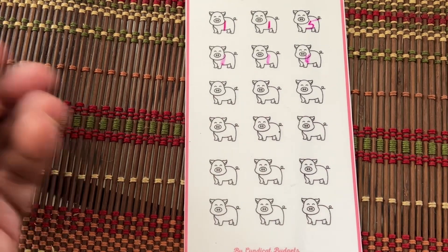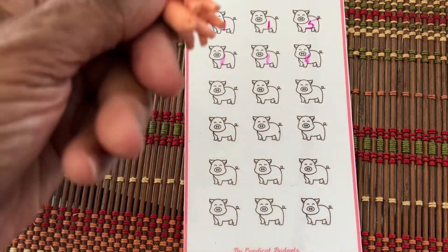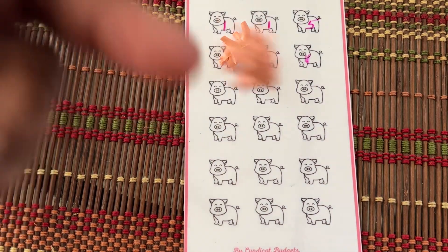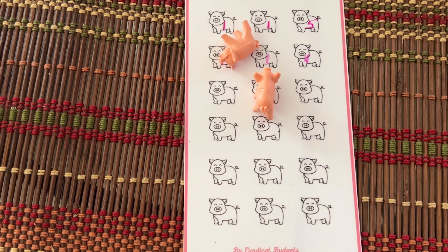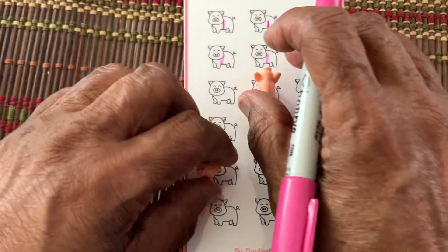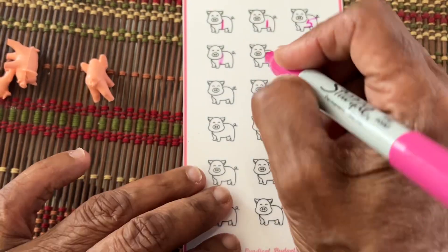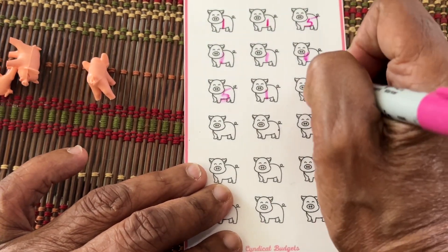Here we go again. Ready? What do you guess? Here goes Abner — side. Way over in no man's land, do it again. Get where you're supposed to be. Standing up. And hanging to the side. So we've got two sides and all fours. All fours is $5, these are $1.